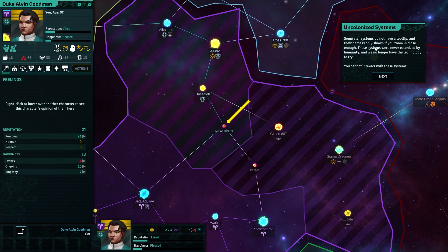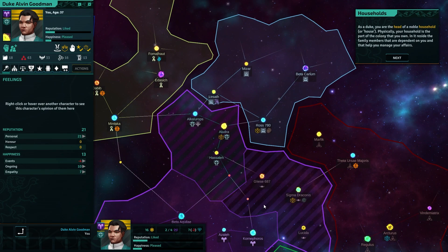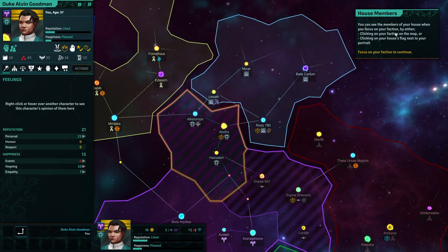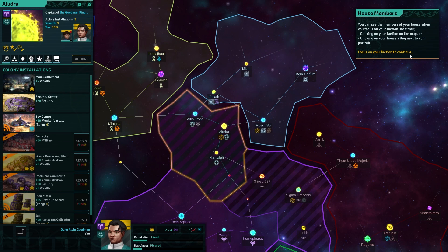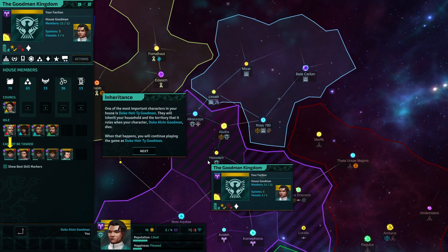Some star systems do not have a tooltip on their name. These systems were never colonized by humanity, and we no longer have the technology to try — you can't interact with those systems, maybe they're a travel point. As a duke, you're the head of a noble household or house. Your household is the part of the colony that you own. You can see the members of your house when you focus on the faction.